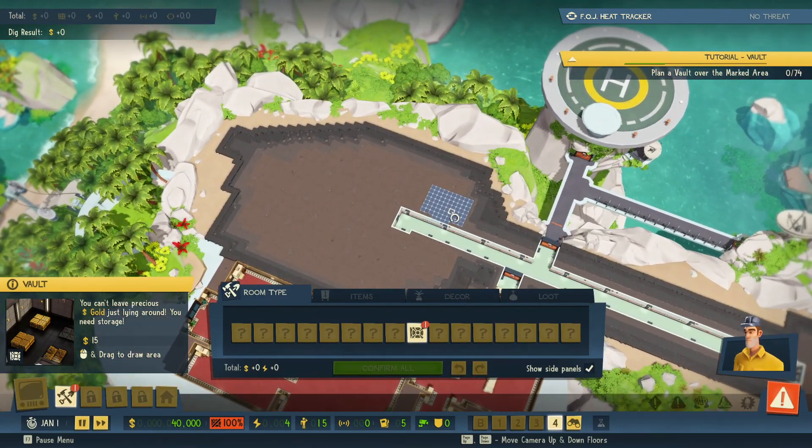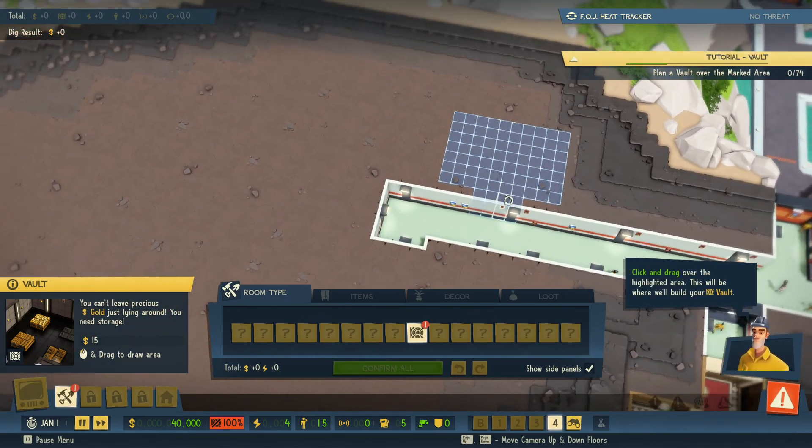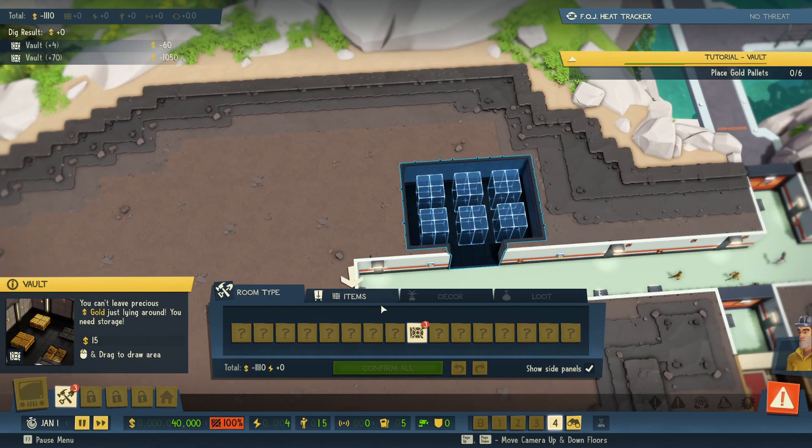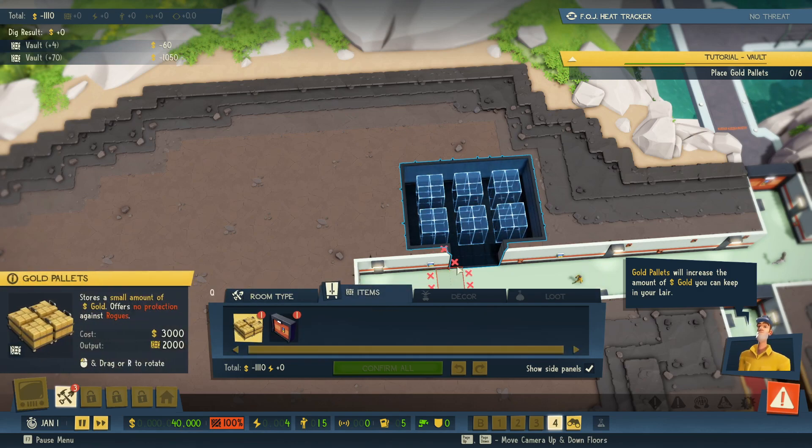Oh, I guess it's already highlighted where I need to have the vault — I guess this is where we're going. There we go, it will increase the amount of gold you can keep in your lair. Okay, let's get some gold pallets in here.